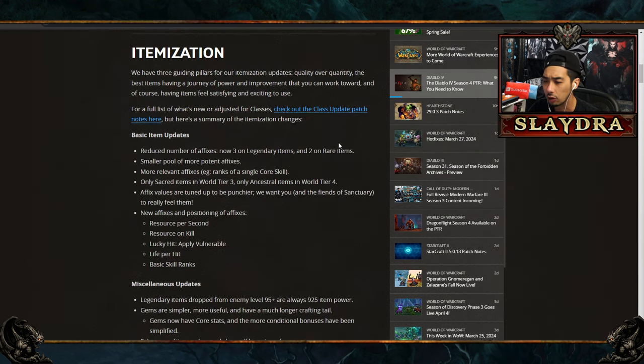The biggest changes include a massive rework on itemization. Rare items are going to be essentially useless in endgame — only ancestral items matter in World Tier 4. We can actually trade legendary as well as unique items, which is one of my favorite things. There are also a few new affixes being added and a bunch being removed.